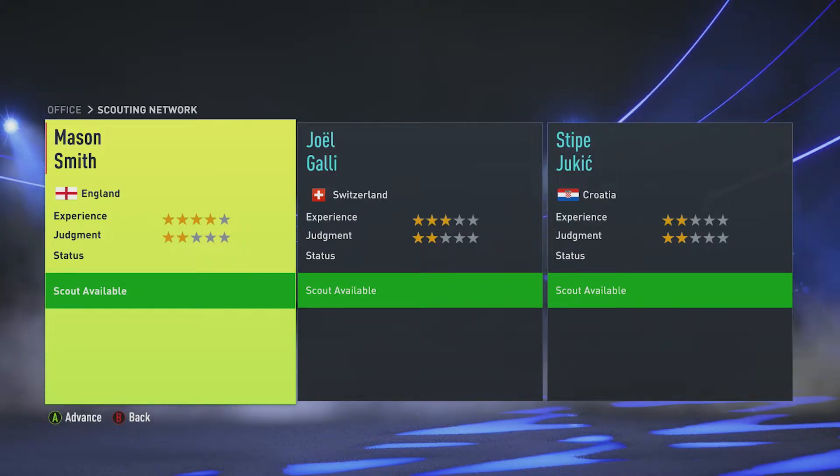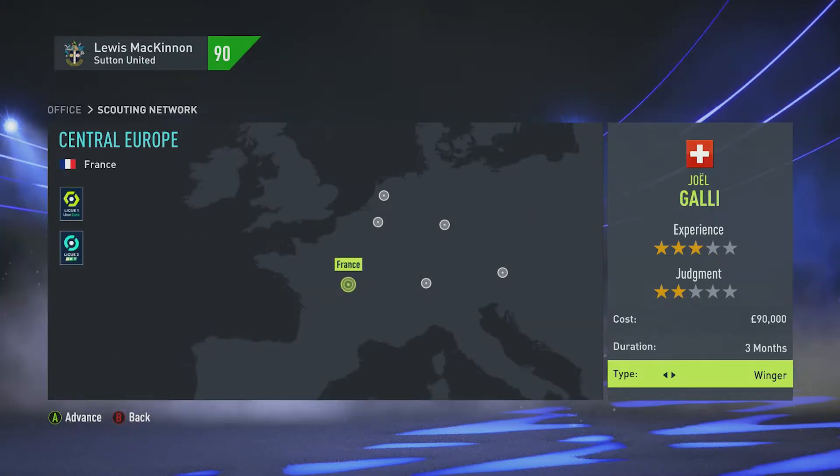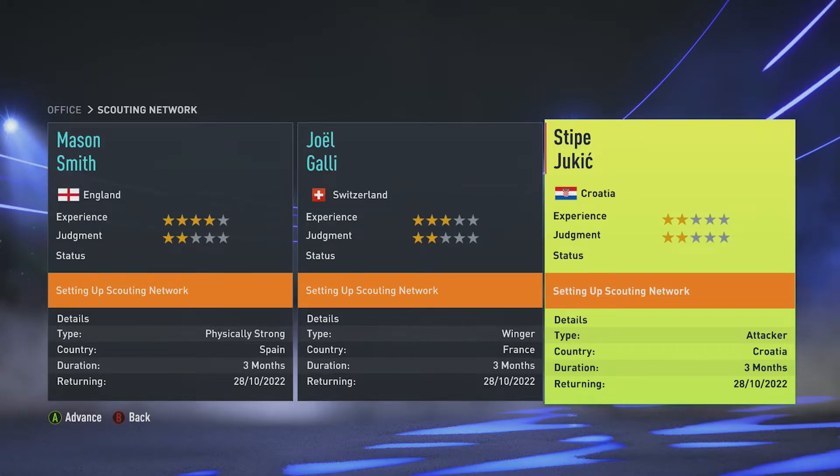The thing I need most is centre-backs and CDMs, because even though I've signed some in free agents I've only got five players between those four positions on the pitch, so I still need backup. I'm going to send my best scout to look for physically strong players in Spain. The next position I need is winger, so I'm searching for wingers in France. The third position I need is up front — hopefully attacker will bring back players who can change to striker with good finishing. I'm going to search for attackers in Croatia because the scout's Croatian, so I might as well send them to his homeland. If you have any countries you want me to scout, leave them in the comments below.